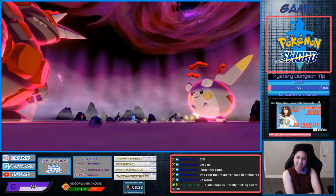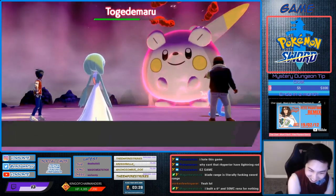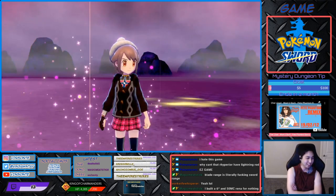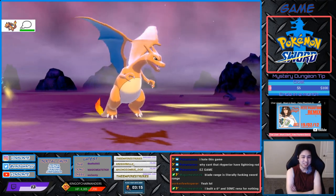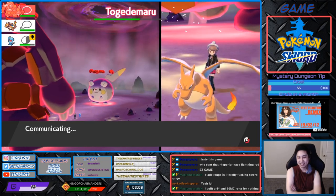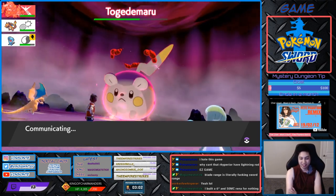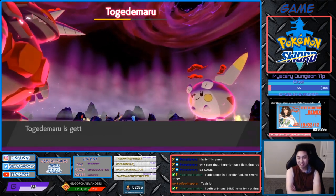Someone just died. Wobbuffet is useless — it did use a buff though. It would make sense if Wobbuffet followed up and attacked after that. Alright, Charizard, stay alive. Stay alive. Get that damage in. Alright, shields are back up.